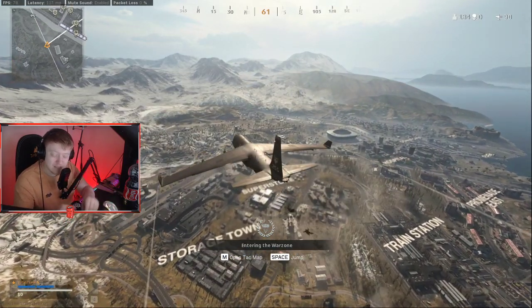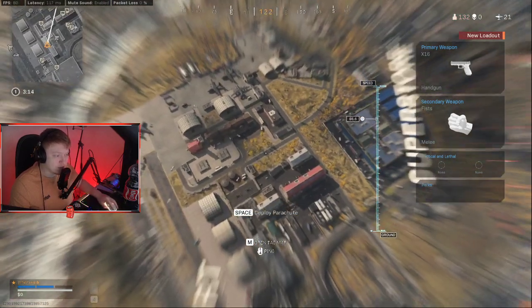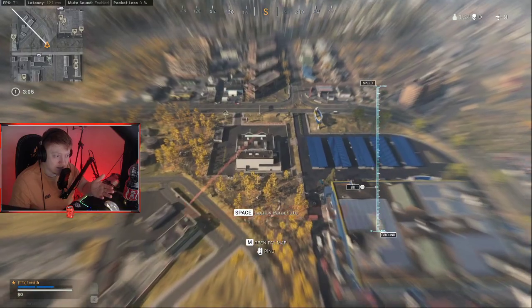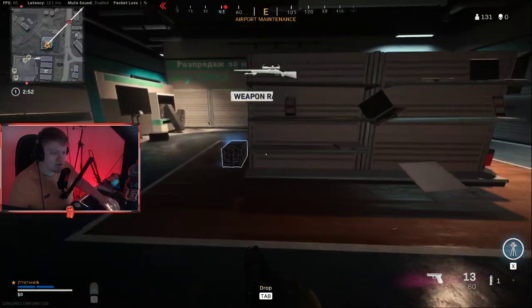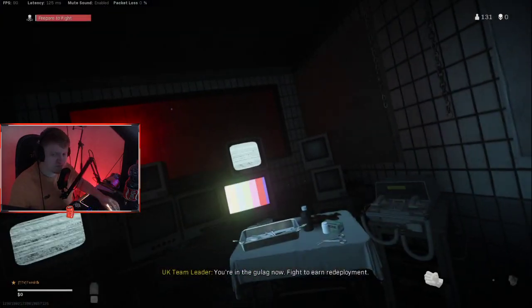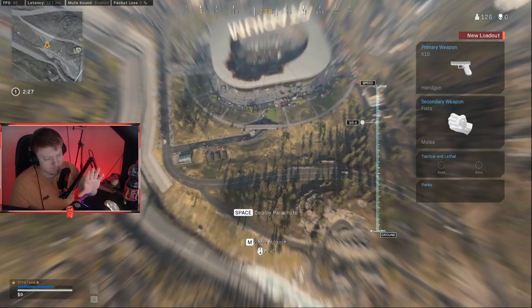20 seconds means light shadow ban; 15 to 20 minutes means heavy shadow ban. It started yesterday — I was only getting these 20-second queues playing trios, duos, and quads. I think I'm about to be cleared. If it still takes you 15 to 20 minutes, I'd say wait it out those 7 to 14 days and see what happens. For me, I might already be in the clear.